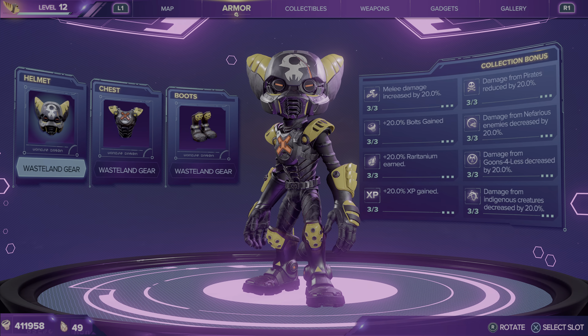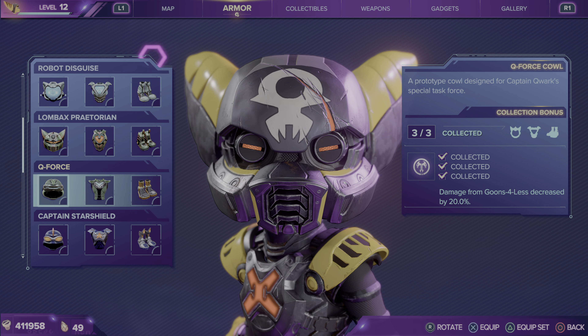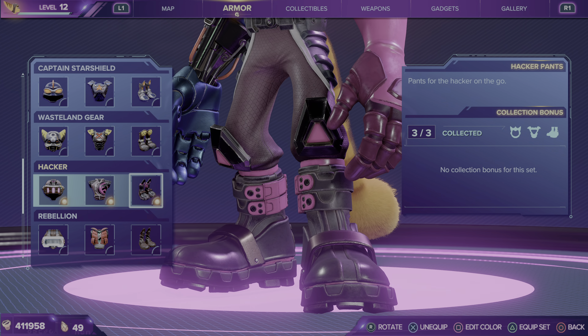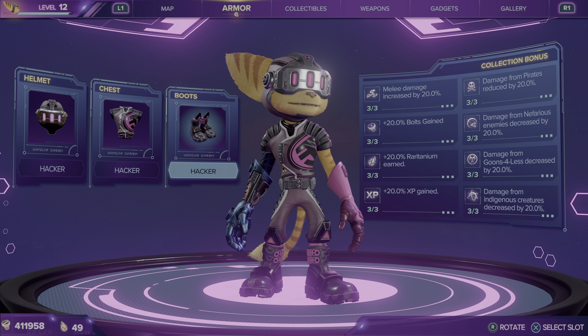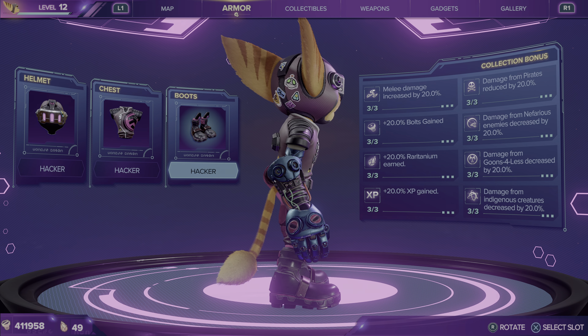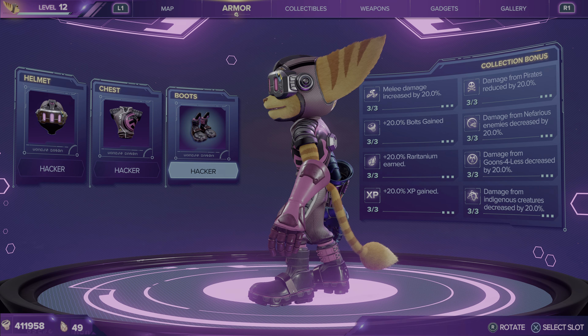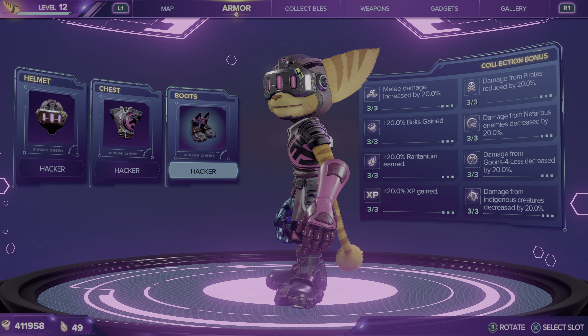And now we're getting into the Deluxe Edition stuff. Hacker is first of the Deluxe Edition sets. Here's a futuristic Hacker-looking thing. Makes his arm look like he's got a prosthetic. And here's a quick look in-game.